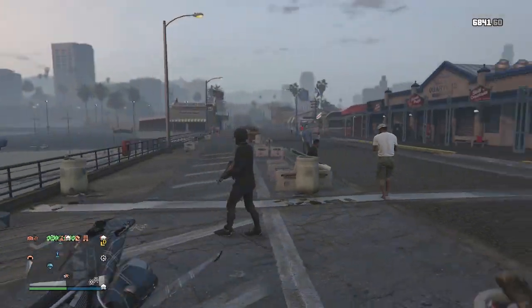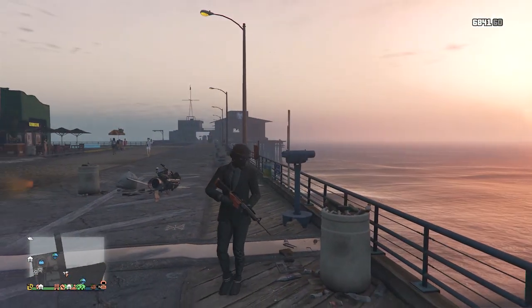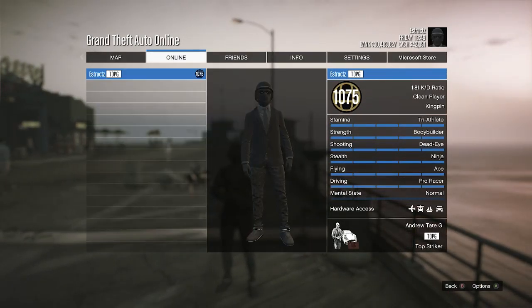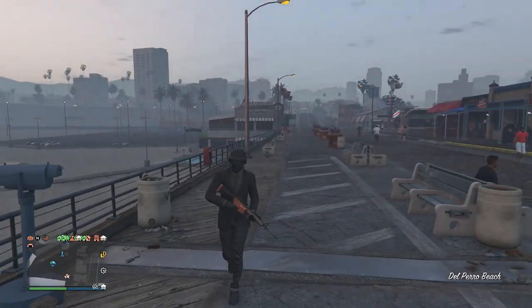Now just go to the clothing store, save the outfit on whichever slot you want. Here's what it looks like in the pause menu. That's pretty much it for the outfit — now we can move on to the fourth male glitched outfit.